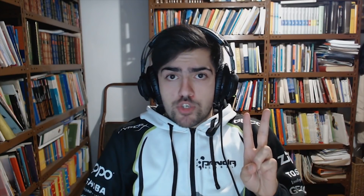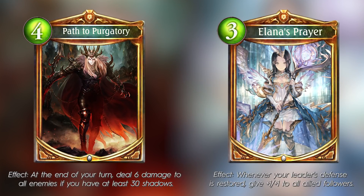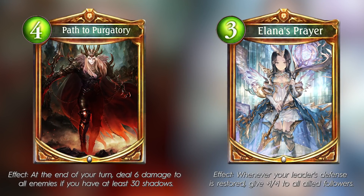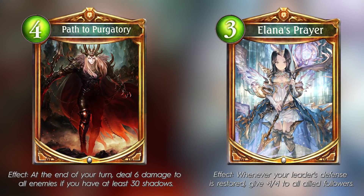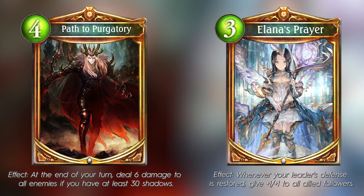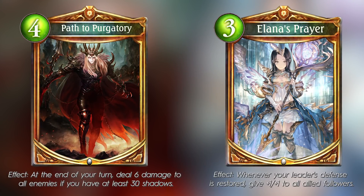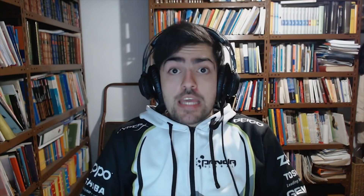When Shadowverse was released on Steam, there were two main sets: Standard and Darkness Evolved. In that meta, there were two powerful amulets that were shaping it: Path to Purgatory and Illana's Prayer. Path to Purgatory was a 4 play point neutral amulet mainly played by Forestcraft that, whenever the requirements were met, was capable of destroying your opponent's board and their health. On the other hand, Illana's Prayer was a 3 play point Havencraft amulet that, whenever your leader was healed, would create powerful boards or a big follower that was hard to remove.